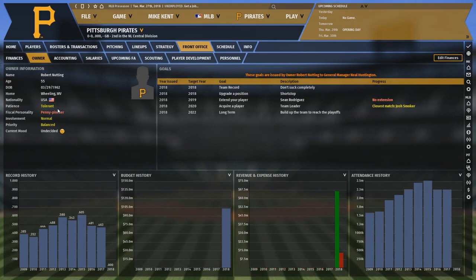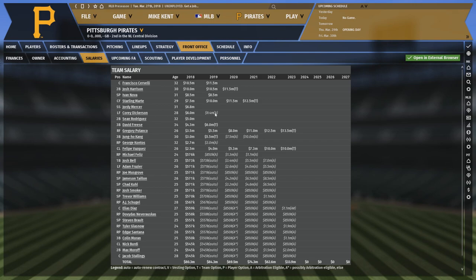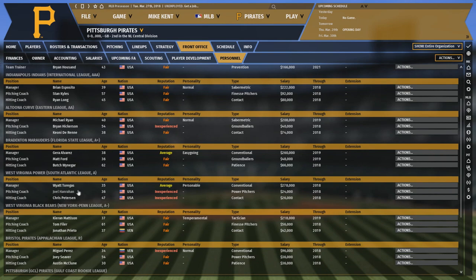A lot of Pirates fans will complain about how management only cares about the bottom line, and it shows in the owner. Robert Nutting is a penny pincher, but he also has a tolerant patience level, indicating he's willing to do a lot of losing as long as he's making money. They did have a predicted budget around $120 million last season, but it does go down in 2018. This would be a good option for anyone who wants a chance to cash in on some short-term assets to try and retool, and can also extend the players they want to build around.